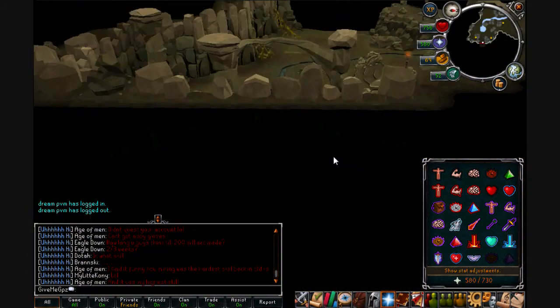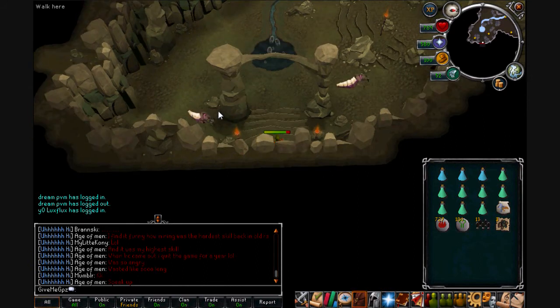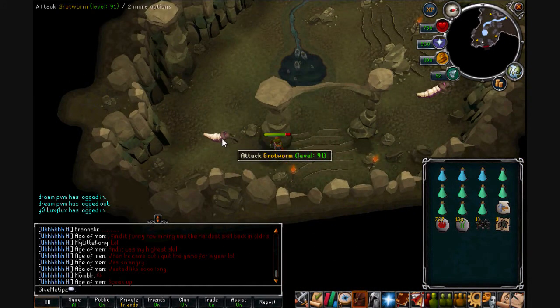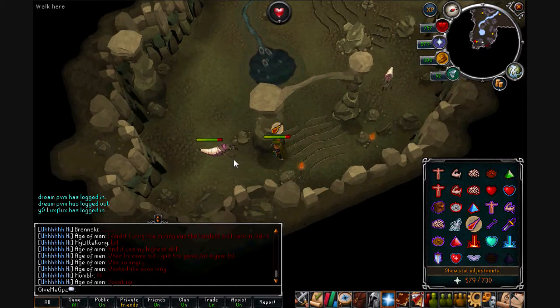If you're a medium level, go through this cave opening. Once through, you can see there are standard grot worms here — these are what you want to kill if you're around level 50 or above. The same tactic applies: stand at a distance, pray mage, and range them.